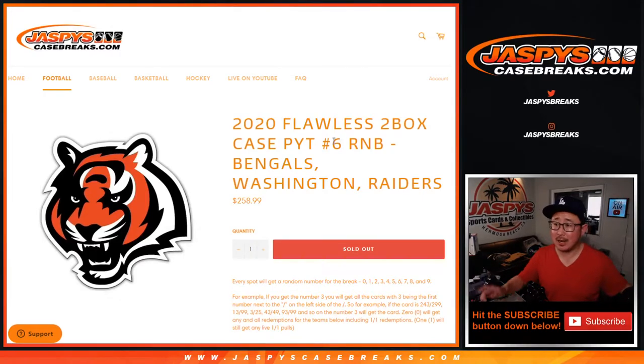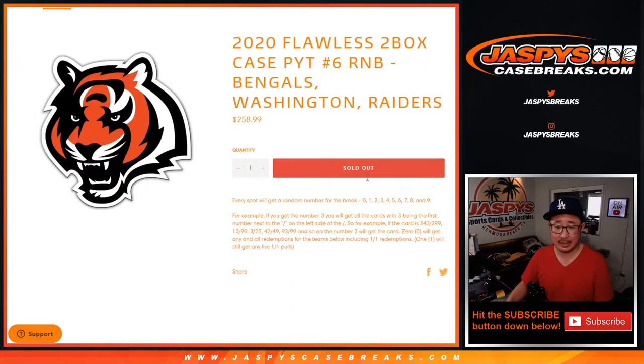Hi everyone, Joe for JaspiesCaseBreaks.com doing the Bengals, Washington, and Raiders number block. This is for 2-Box Pick Your Team number 6, which is coming up in a separate video.